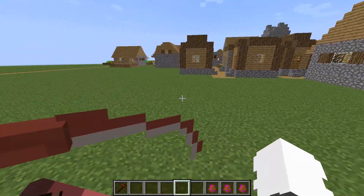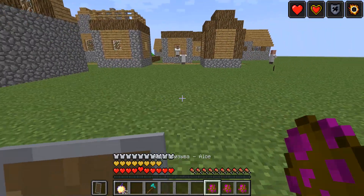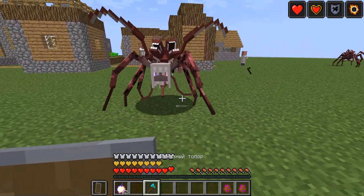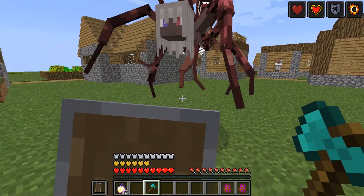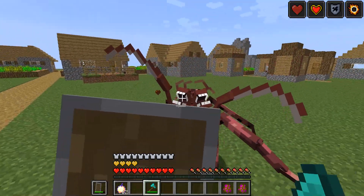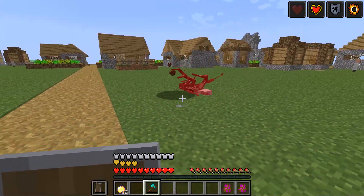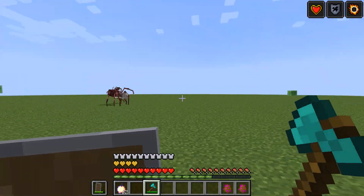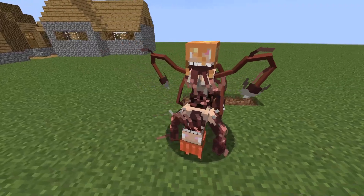This is a really creepy creature. Let's try to fight it. He's really strong but we're stronger. It's really easy to kill him if you have a diamond axe. Let's move on to the next parasite.